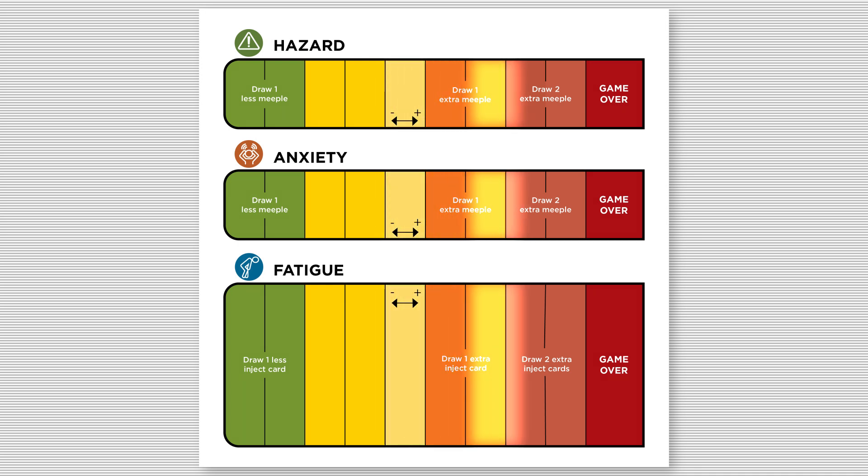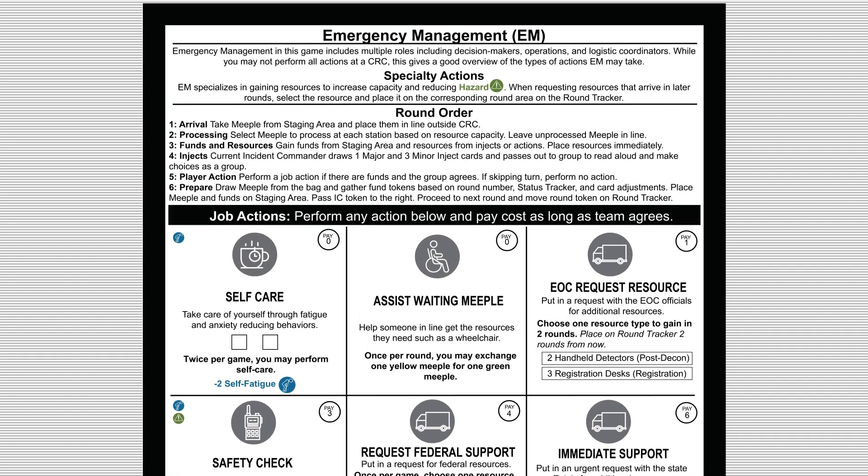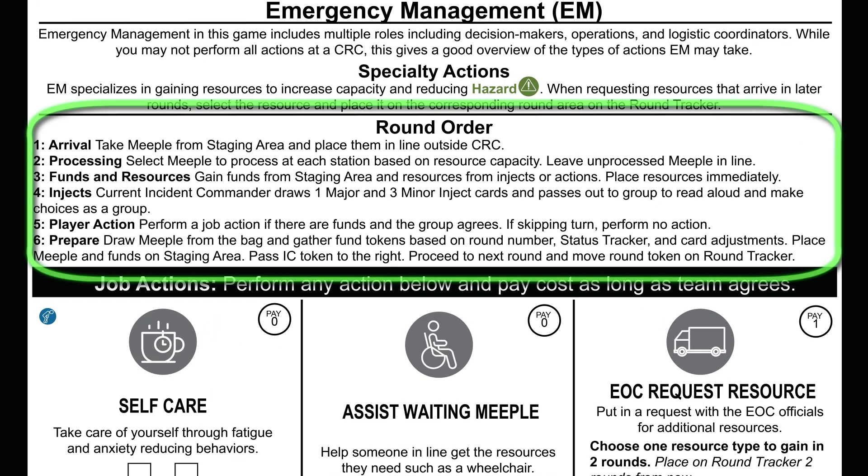You lose if any status on the status tracker hits game over. Each player mat includes a description of the player's specific role, the specialty actions for that role, the round order, and the job actions for that role. Each round is broken into phases, and those phases are marked on your player mat.